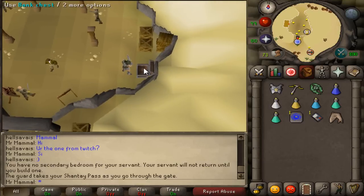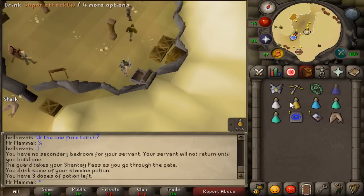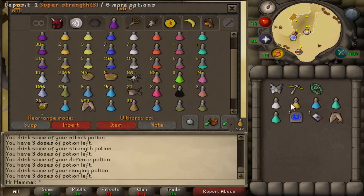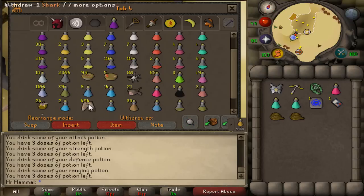So before leaving the bank, I like to drink a dose of stamina potion — if you have stamina pots, drink one. Then drink one dose of the rest of your potions, so your supers and ranging potion, then bank the potions. Grab your anti-poison, a couple of prayer potions, one house tab, one Shanty pass, two ropes, and fill the rest with sharks, and then you're good to go through the entrance.